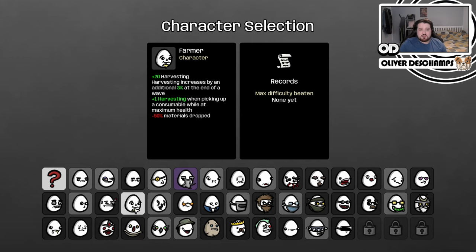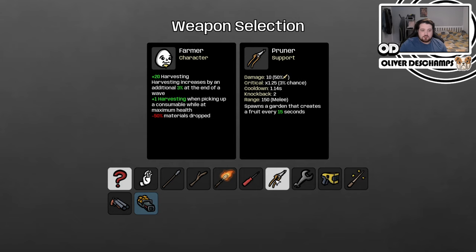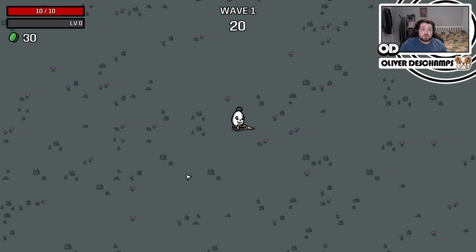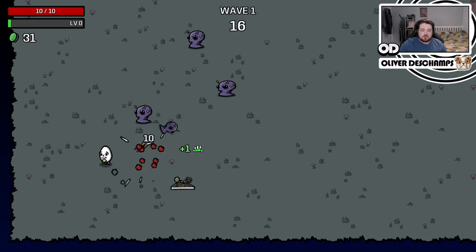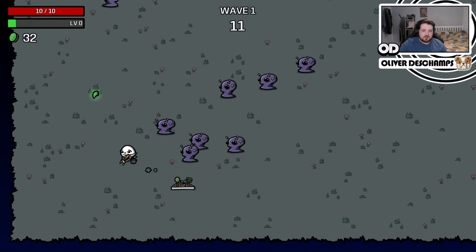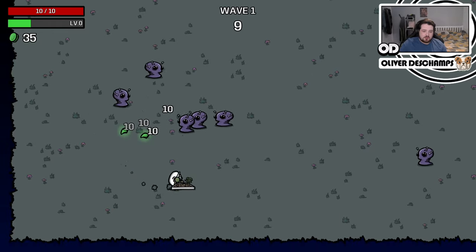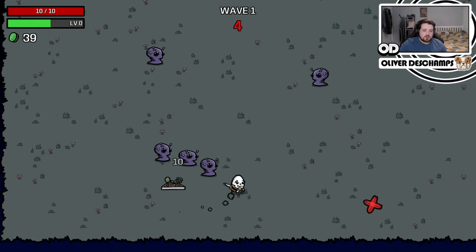Harvesting is increased by an initial 3% every wave, and one harvesting when you pick up consumable materials. So it's basically grind materials and dodge people. We could get prunes, which would spawn gardens — and now we increase our harvesting every time we eat a vegetable on full health. So we just guard the garden to try and increase our harvesting as much as possible. Yeah, this is pretty good actually. This is a reasonable build.